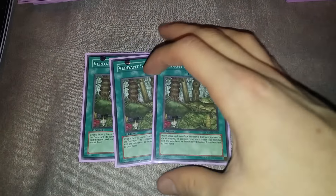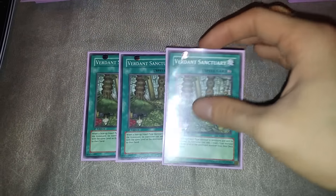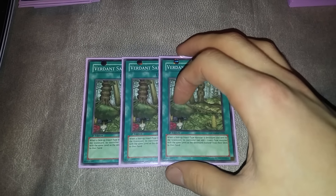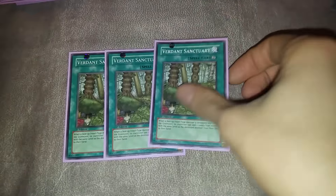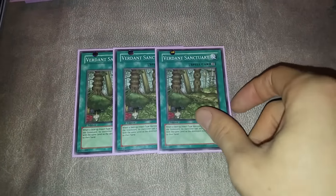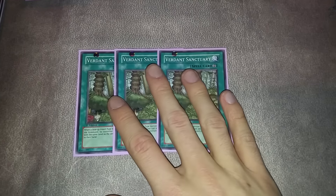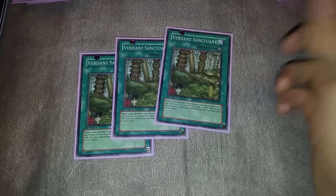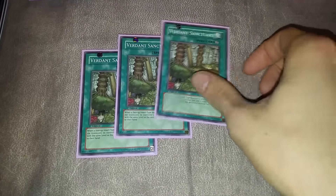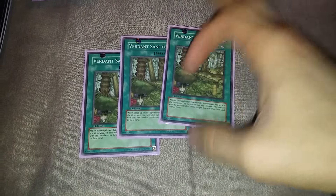The Artifacts also combo with Call of the Haunted that we were going to play anyway. For the spells, we're playing three Verdant Sanctuary. When any of your insects die, you can add an insect with the same level to your hand. Pretty much all of your insects are level three. There are some random uses — like if a Ladybug dies, you can search a Maxx C, and vice versa — but mainly you're using it to search Centipede or Dragonfly, or crashing Howling Insects and searching Insectors.